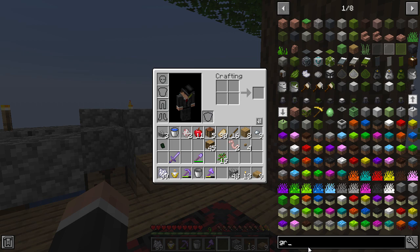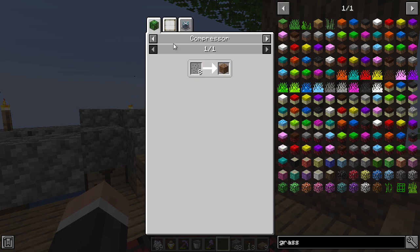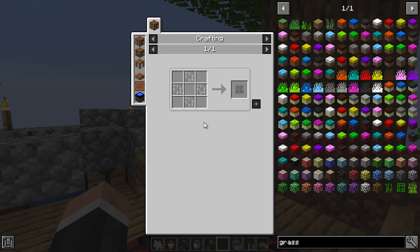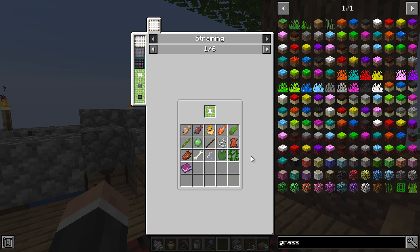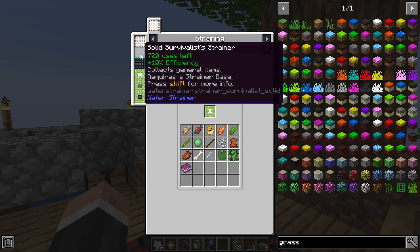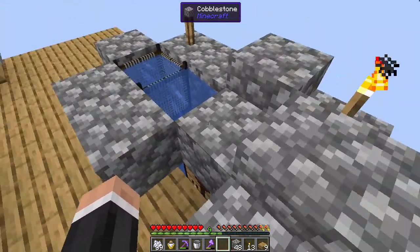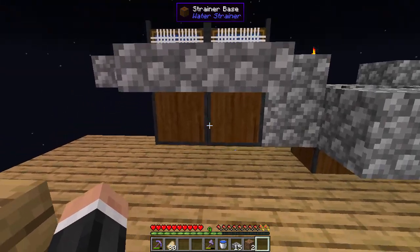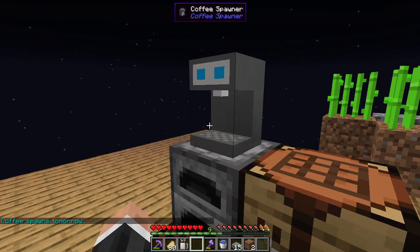I wonder - with sheep, is there a way to get grass? There totally is! And what about dirt? In Plant Tech you can get dirt particles in the compressor, and also from the strainer. The fisherman strainer gives different things. The survivor strainer is by far the best for us right now. I should make a couple more strainers - that would be good. We've got two more strainers set up. I've put some sugar cane there too, and we have some coffee - I don't know what it does, coffee spawns tomorrow.